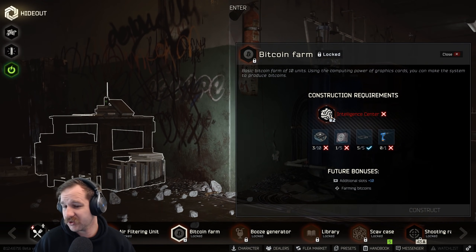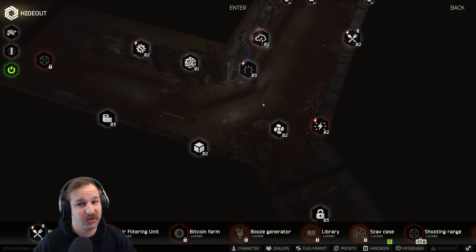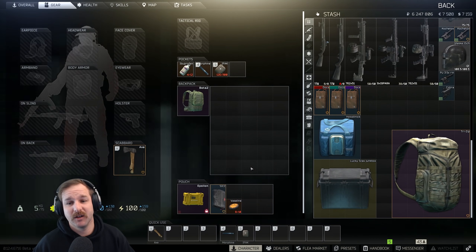We just need intelligence level two, so we could actually start a bitcoin farm, which means if I play like one raid a day we could actually make a lot of money each day without even playing.